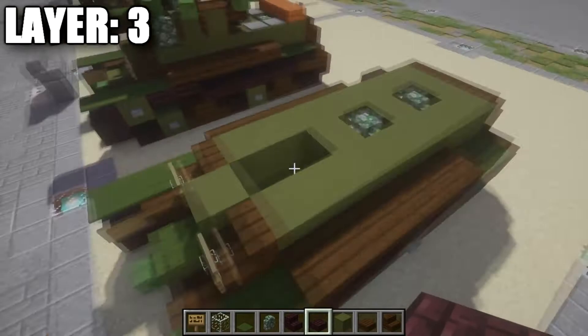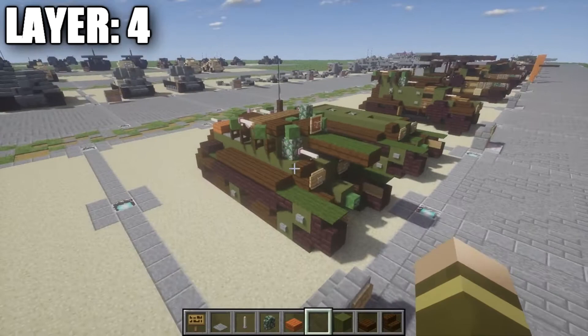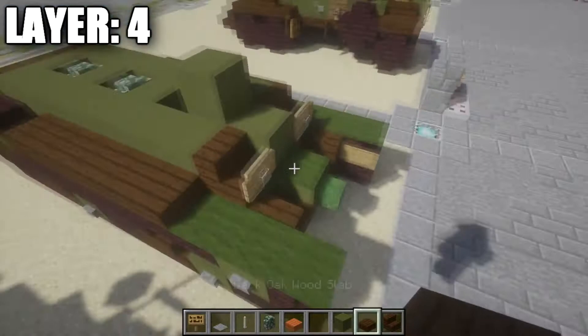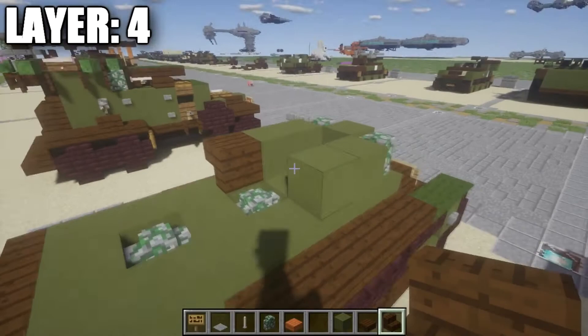Moving on to Layer 4. For this layer we focus strictly on the turret main body — not the rack system yet, because we'll need to break some things in a later layer to place the zombie heads. Start by placing a green clay block on top of the space in a diagonal staircase pattern going up. On the other side of this green clay block, place a cobblestone wall, followed by one and two green clay blocks from each cobblestone wall. At the back section, place a dark oak wood stair facing this direction on both sides, with upside-down stairs in the very middle to create upside-down corner stairs.